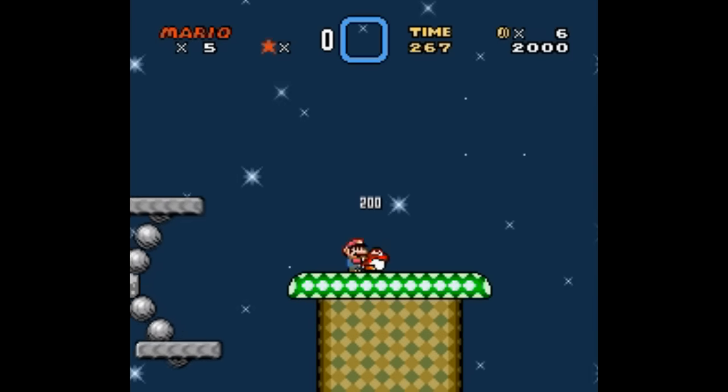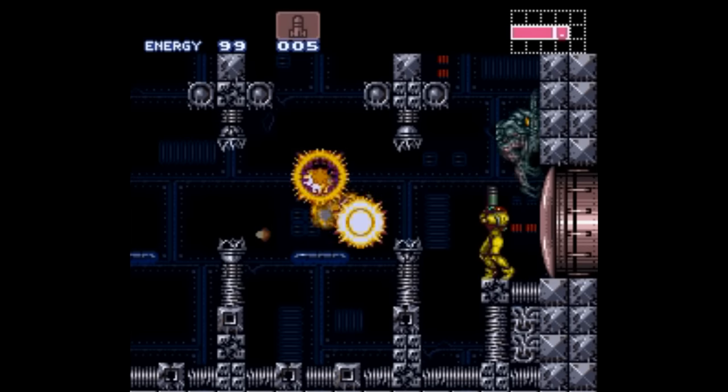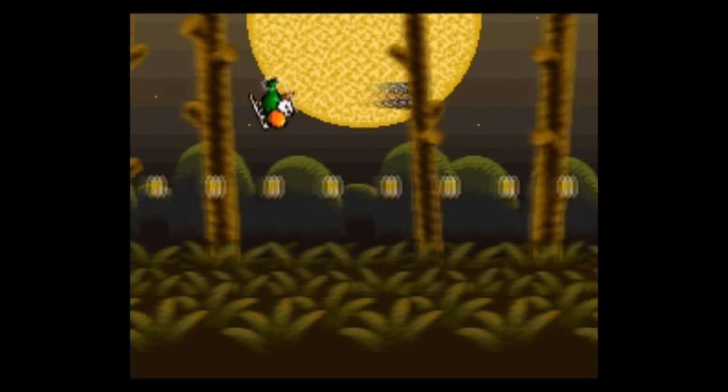With the Plug and Play NES Classic Edition coming out tomorrow — and by the way, I've posted a video on all the games on that device several weeks back — I've had a few people ask me about what a Super Nintendo Classic might look like if it were ever to be made. Well, the first thing you have to do is draw a line between what games should be on there and what inevitably will be on there.